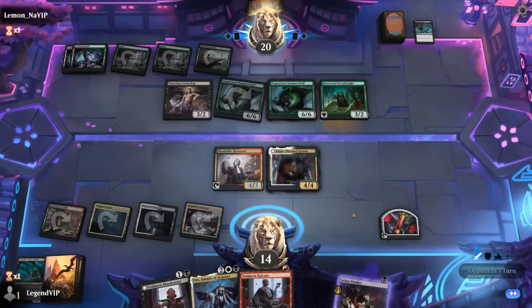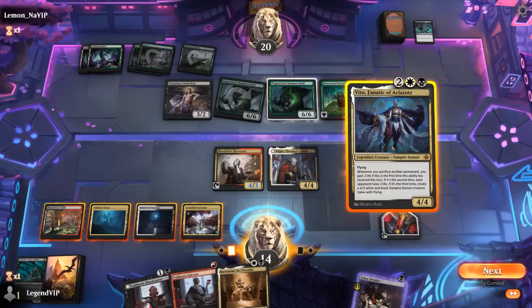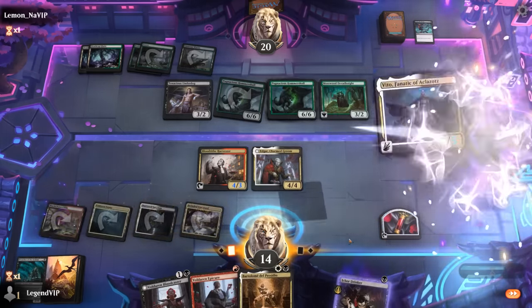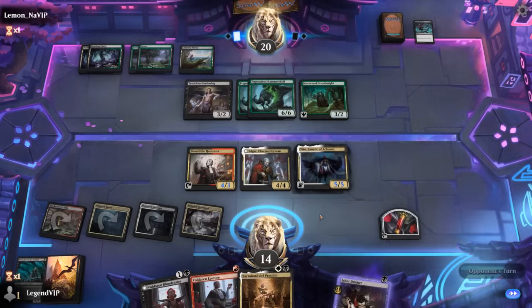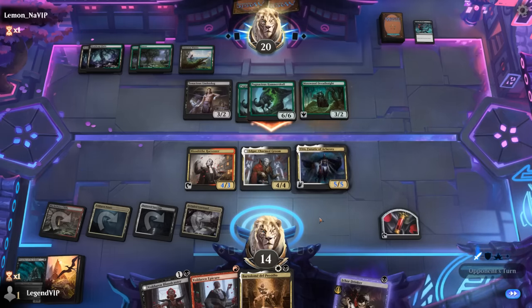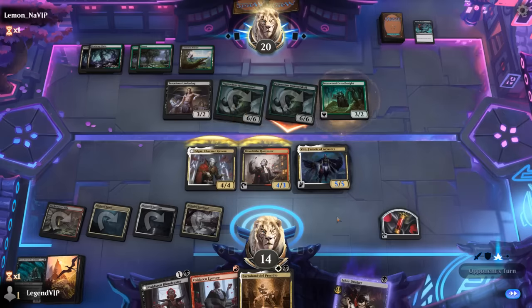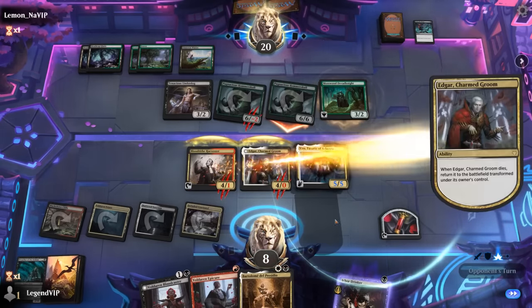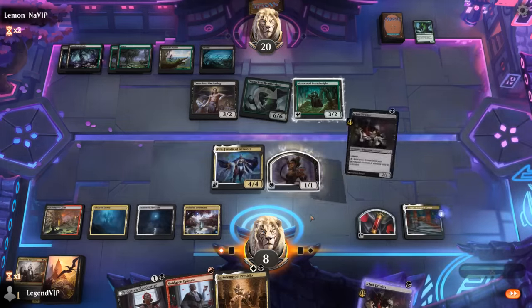Now they have another Hammer Skull, and drawing Bartholomew was kind of exciting. Probably still start with Vito, and then next turn go Bartholomew, Bloodcaster, and start sacking stuff. I don't mind a double block — the board is relatively stable and we're about to pull off some fun synergies.